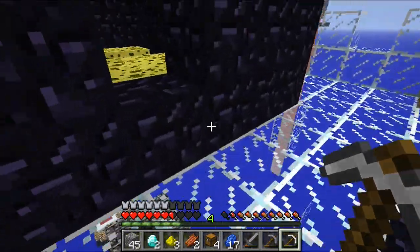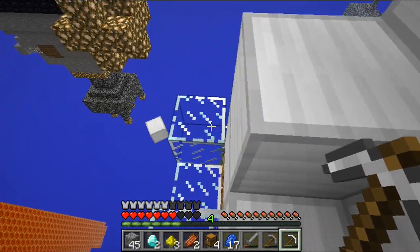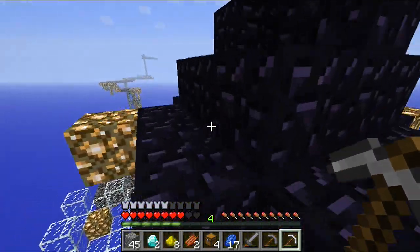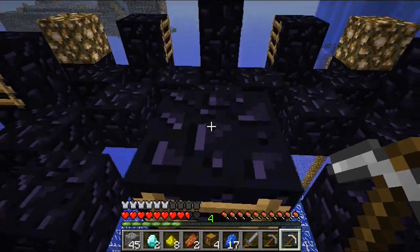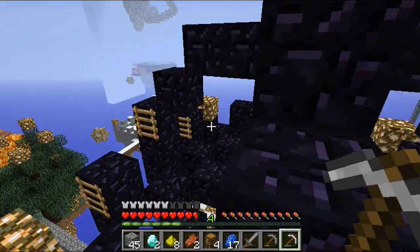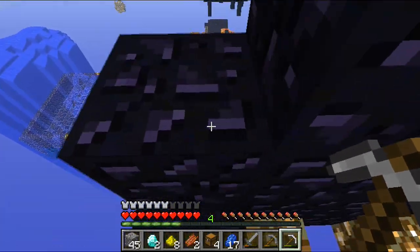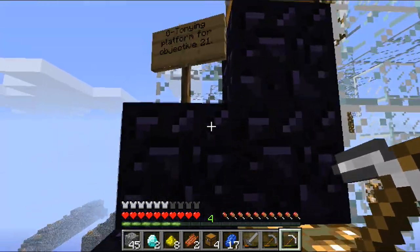Gonna get some more cake, cause I love cake. Om nom nom nom. Drop down — a bit of redstone, glowstone. This is so gonna get me killed. This is like hardcore parkour — no, not actually, it's like easy peasy parkour. It's just dangerous that you're on the outer edge. I could just build my way up here but I don't feel like doing so — it feels a bit like cheating.